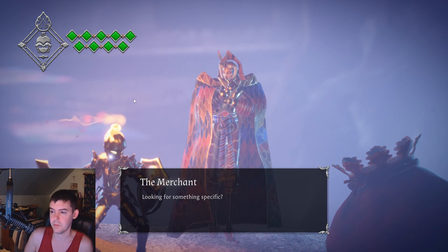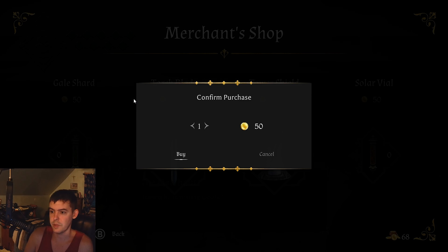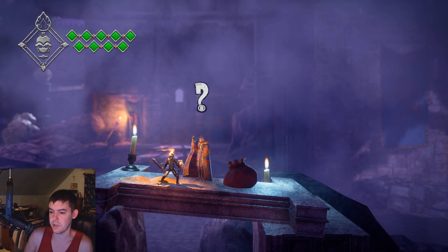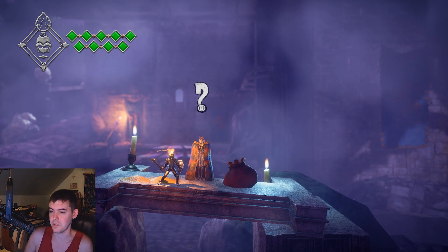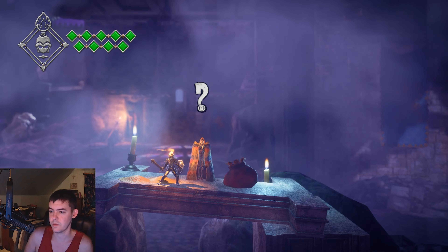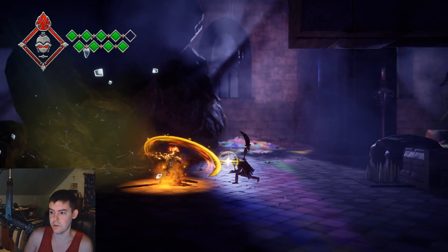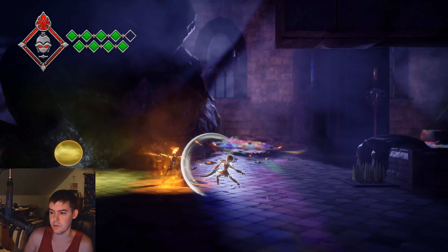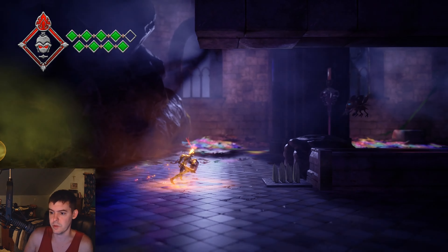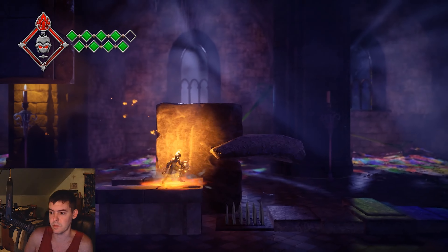I recommend buying health at the first merchant, but you can also upgrade your sword later. Let's buy one Gale Shard. To heal, you press left on the D-pad. This is the merchant in Candle Knight — he's a great feature. He sells Solar Shards, Sword Upgrades, and Gales. You run faster just by hitting candles or the yellow things. You do way more damage fighting enemies, and you can block with L2. Each enemy drops gold, which you can spend at the merchants.